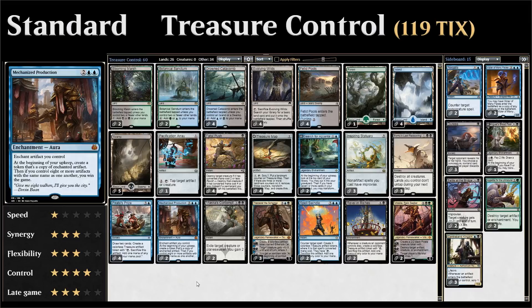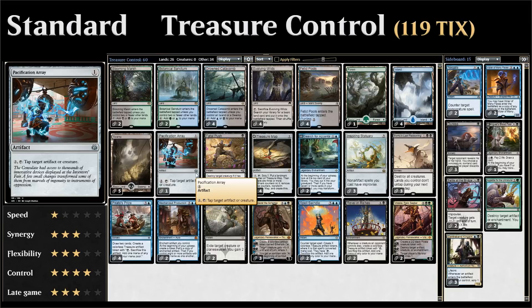We've got one copy of Pacification Array, one of many artifacts in the deck given our big artifact subtheme from all the treasure tokens. We can pay two mana and tap the Array to tap target artifact or creature — a repeatable removal spell to answer the opponent's biggest creature. It also works nicely with our sweepers, since we can sweep the board and still have the Array left to answer the opponent's follow-up. We also have Fatal Push as an efficient removal spell — it's pretty trivial to enable revolt by sacrificing a treasure token.